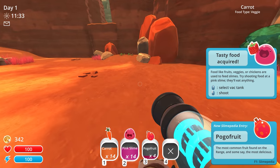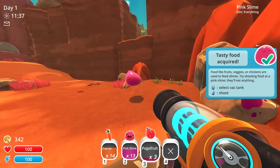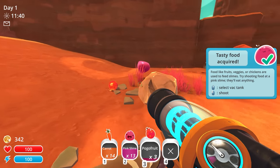Just heard a noise right there. Oh, we have a Treasure Pot right there. Let's grab some of the Pogo Fruit here just so it stops yelling at me on the top right corner to feed these Pink Slimes. We can probably do that right now — give you a Pogo Fruit. I didn't even feed it to you, I just shot it. He didn't even eat it but gave me a green check mark on the top right.